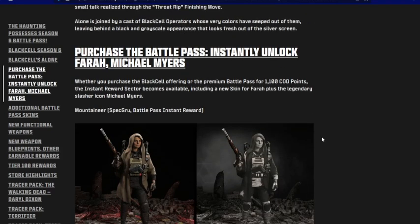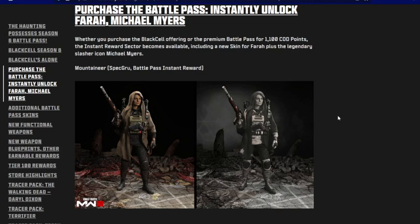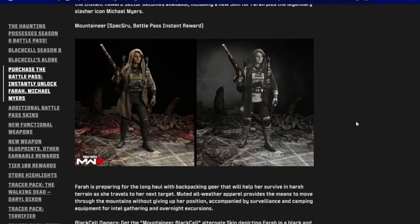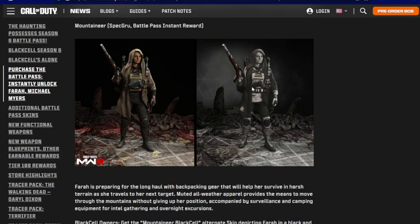Let me know down in the comments if you're getting Black Cell or just the regular battle pass. When you purchase the battle pass, you will instantly unlock Michael Myers and Farah. This is the Mountaineer Farah skin, and this is the Black Cell Mountaineer Farah — black and white. It's Halloween themed, which is great, though I'm not totally sure how I feel about the color scheme.